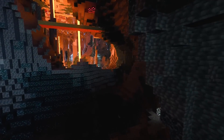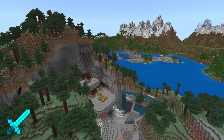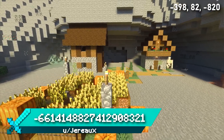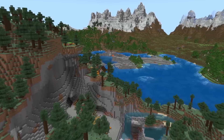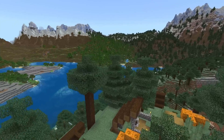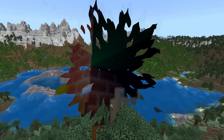Seed 11 has a really interesting village that has formed on the side of a collapsed taiga hill. The villagers have built their houses on flat stone platforms — I've never seen a village like this before. What makes it even more special is the scenery surrounding it: a large lake with huge mountains and valleys. This is definitely a village I'd want to live in.